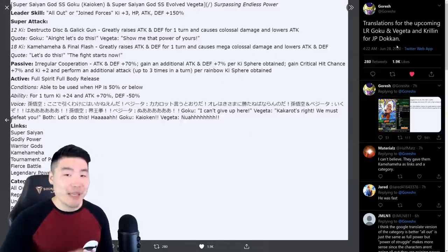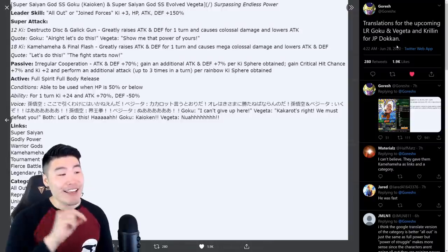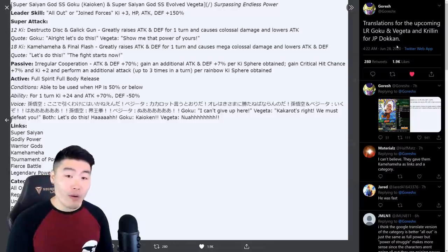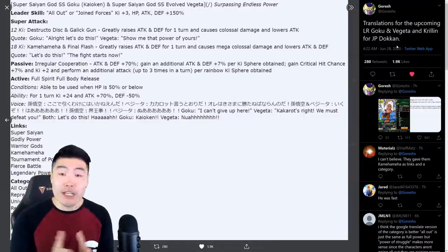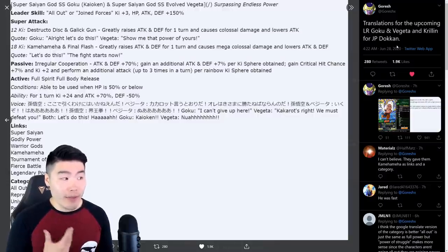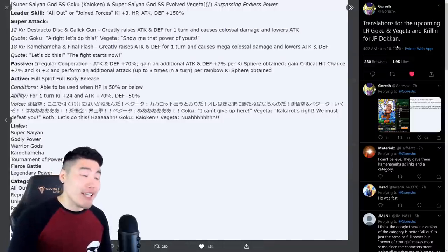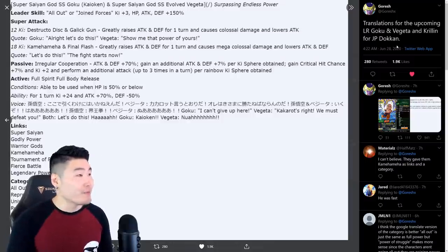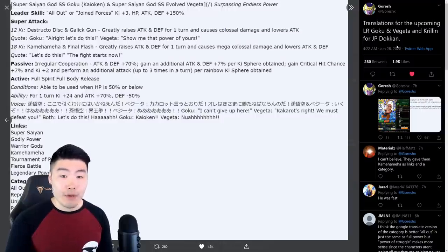And then the active skill — actually, I'm skipping the passive first. Attack and defense plus 70%, gains an additional attack and defense plus 7% per key sphere obtained. Then gains critical hit chance plus 7% and key plus 2, and performs an additional attack up to 3 times in a turn per rainbow key sphere obtained. So let's break down this passive: they're already getting attack and defense plus 70%, which is pretty solid for a summonable LR — that's already gonna make them hit pretty hard. But then they're getting this nuking side of attack and defense plus 7% per key sphere obtained. So 5 key spheres is an additional 35%, 10 key spheres is an additional 70%, a full board is an additional 160% or so. Obviously you're not getting a full board most times, but the potential for these guys to do insane numbers is very, very high. Their ceiling is very, very high. And they also get up to 35% crit chance depending on how many rainbow orbs you get.